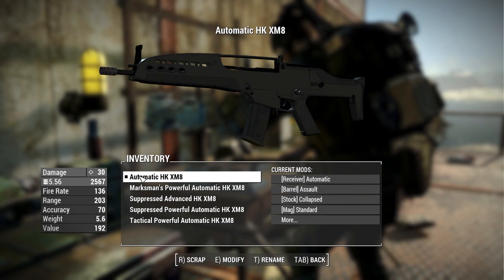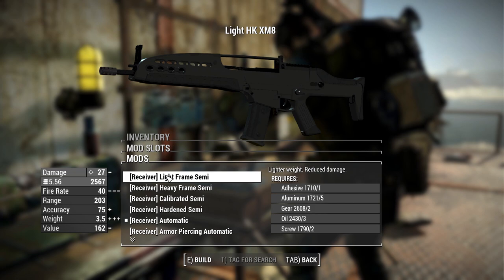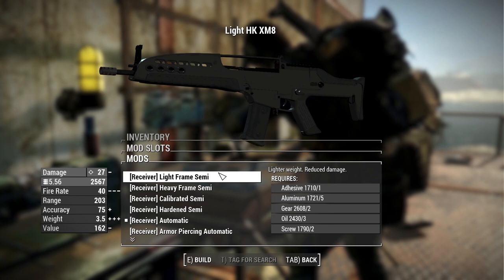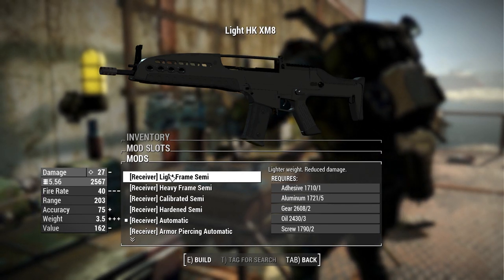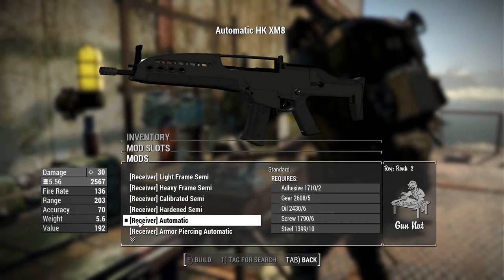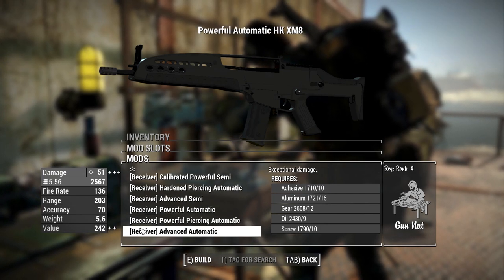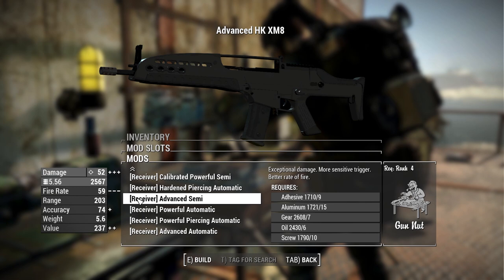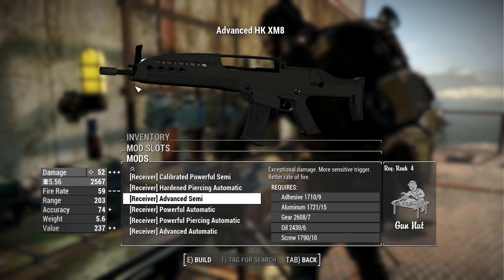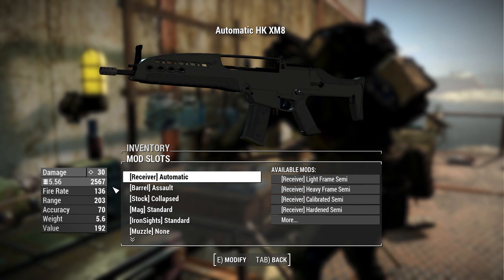Starting with the receivers, we have your standard allotment — a bunch of semi-automatic and automatic versions. The lightest semi-automatic has a damage of 27 and the lightest automatic has a damage of 30, which is pretty interesting. The most advanced automatic has 51 and the most advanced semi has 52. So automatic is definitely going to be what you want for this weapon — the semi-automatic doesn't seem to have too much power behind it for whatever reason.